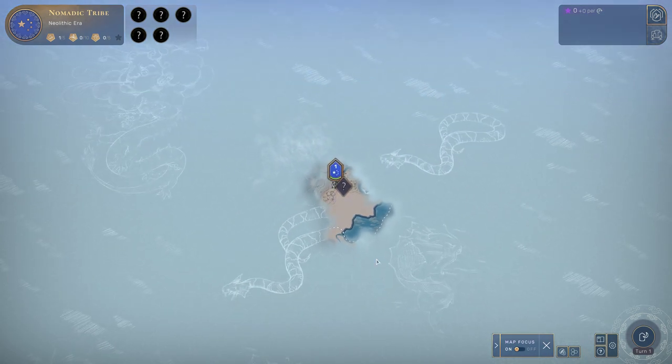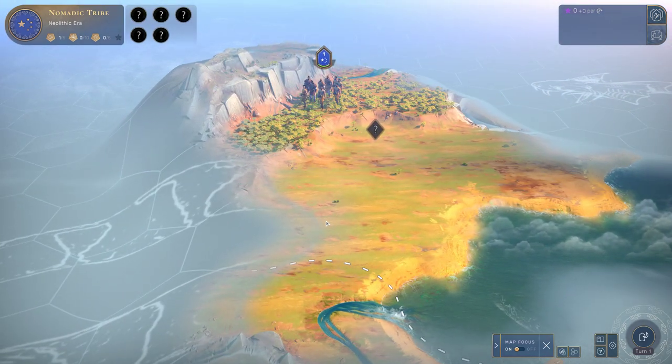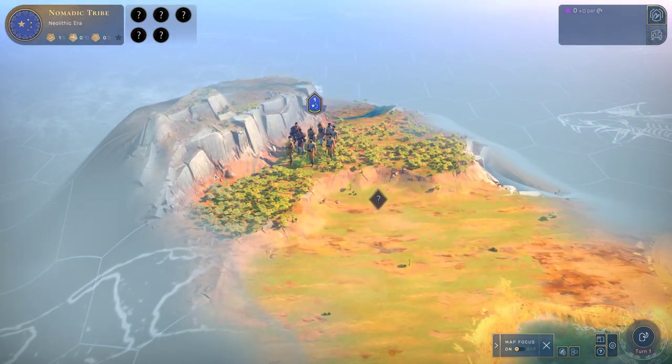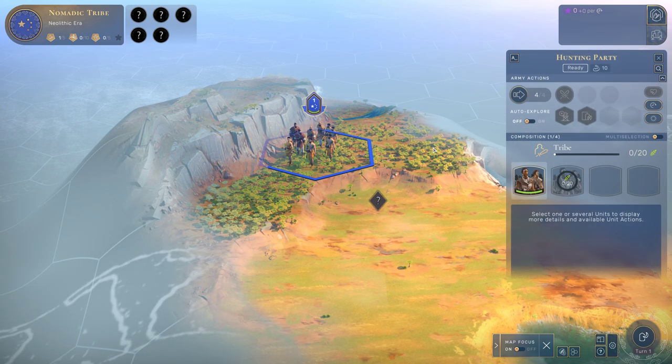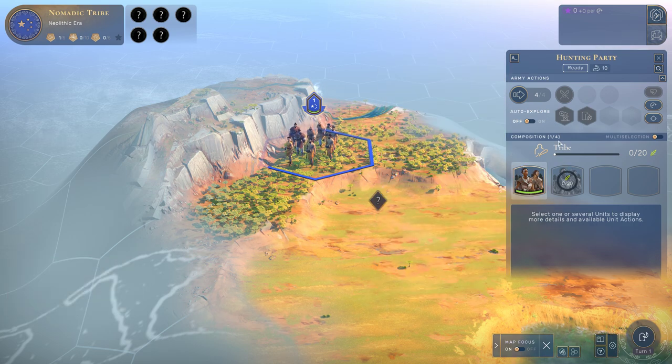I hope you can appreciate the artwork here, because again, I adore it. Let's talk a little bit about the interface. We've got the map, and there are our units. This is currently called a hunting party, consisting of one tribe — that is one unit. It can go up to four units. It has four movement points, and we are going to move around because for now we are not a settled nation and we don't immediately settle. This is one of the big differences to Civilization.